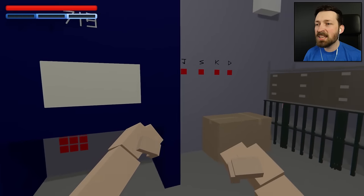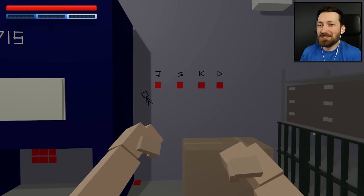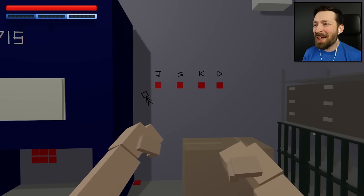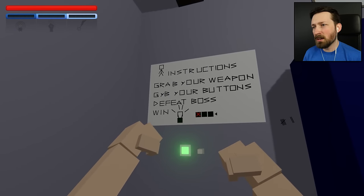715 has a hidden button! Of course there would be hidden buttons! Why wouldn't there be? So now we have J, S, K, D, and a little dude. We have a little dude up here — J, S, K, D.